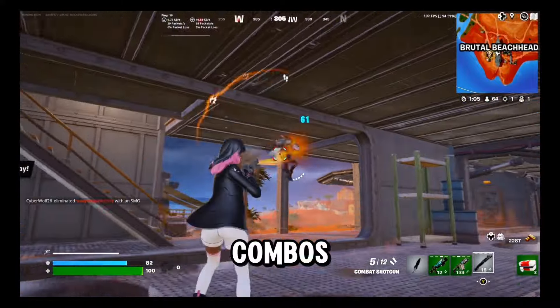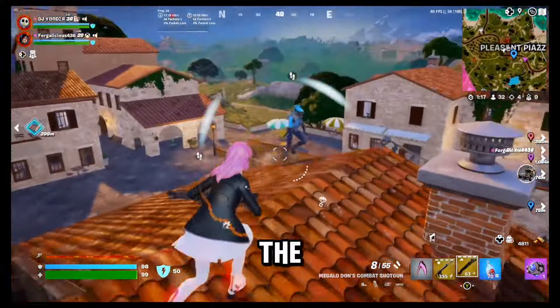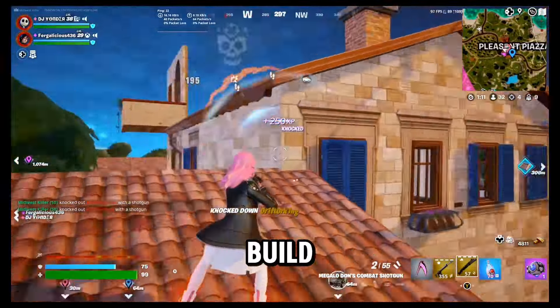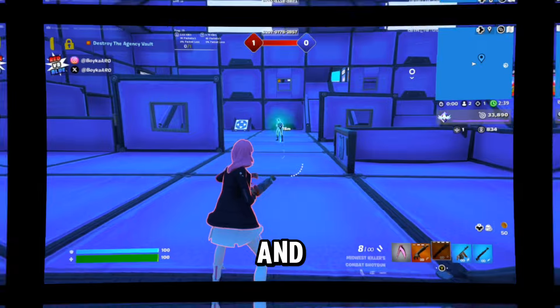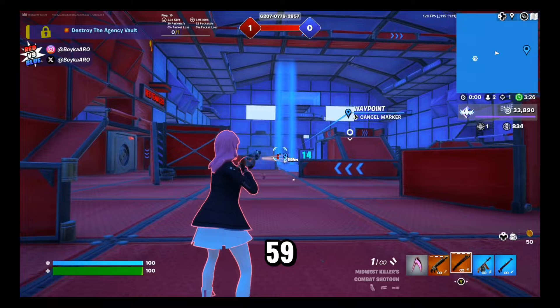We'll also cover other S-tier combos to piece together the best loadout for Season 3 of Fortnite. Starting things off is the Combat Shotgun. This magnificent piece of work sits atop the throne as the best weapon in Zero Build right now. She's got more range than any shotgun in the current loot pool, and can deal significant damage between 5 and 25 meters.